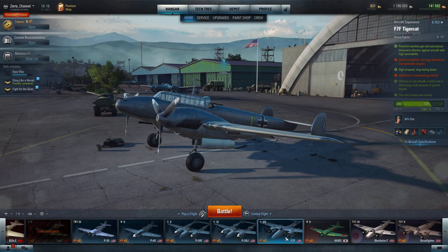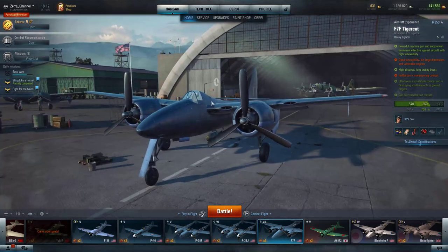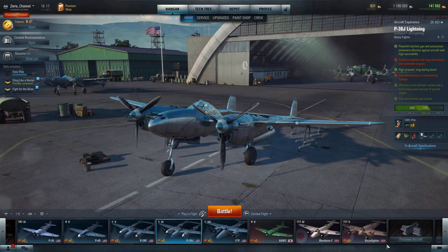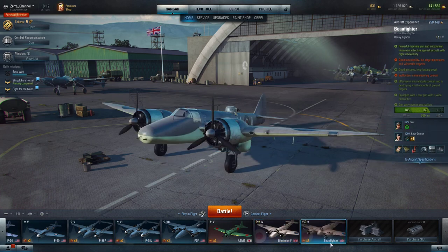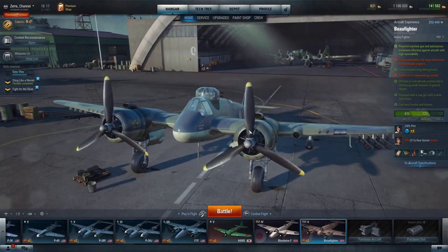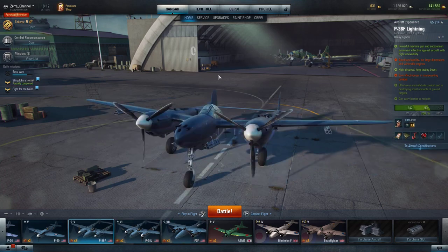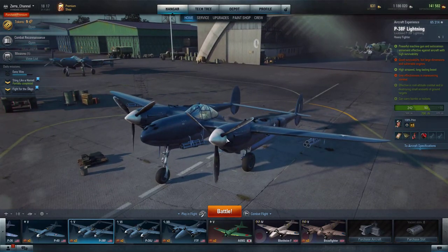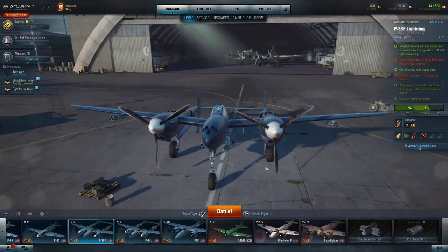I do have several of them. This is the tier 7 F7F Tigercat, I have a P-38, and I have a Beaufighter — the tier 4 one. Now the Brits, they are kind of sluggish and they probably don't move as fast and don't have as much engine power versus the Germans or US. The P-38 Lightning goes up like there's no tomorrow — very fast, very agile, very maneuverable for a heavy. But once again, this is a tier 5.